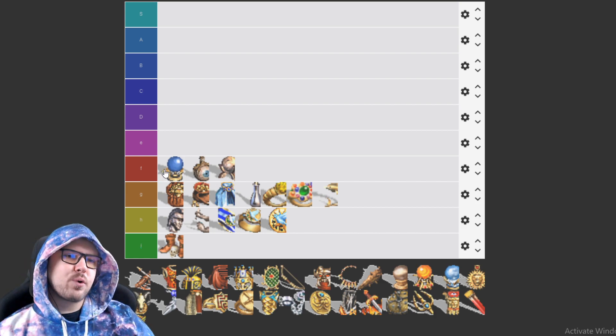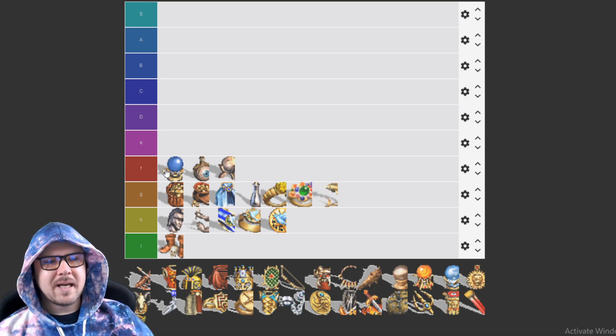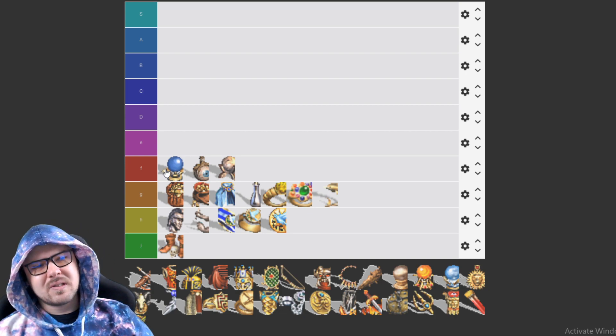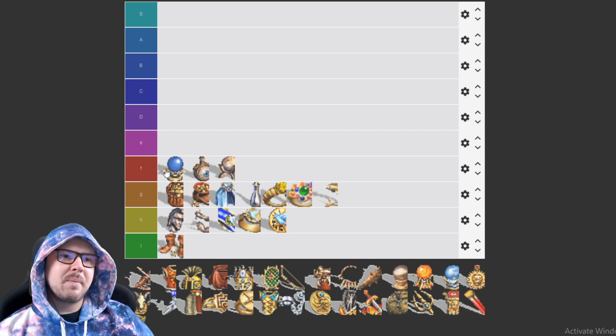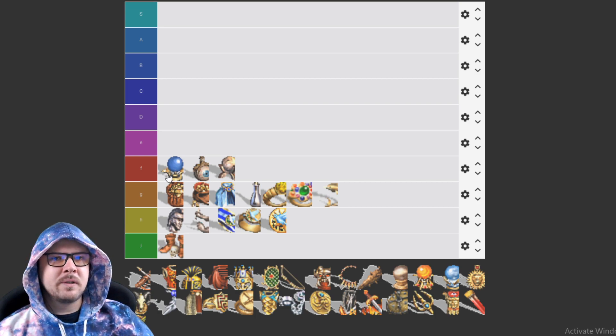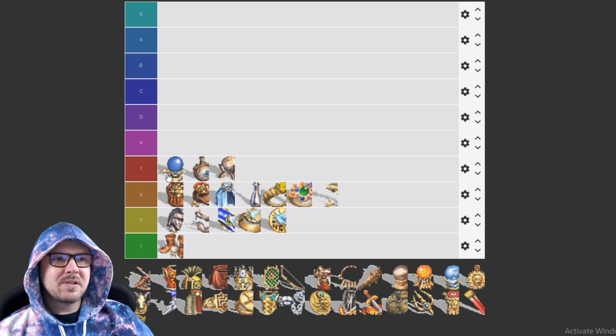The Orb of Driving Rain increases water spell damage by 50%. It's not amazing because you really don't have many damaging water spells — just Ice Bolt and Frost Ring. If you have no other options it can come in handy, but it's definitely a lot worse than all the other orbs.